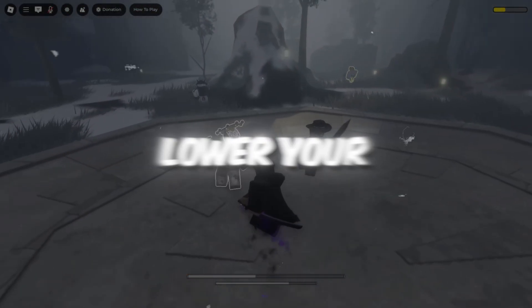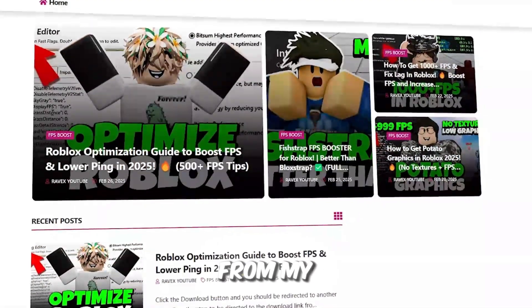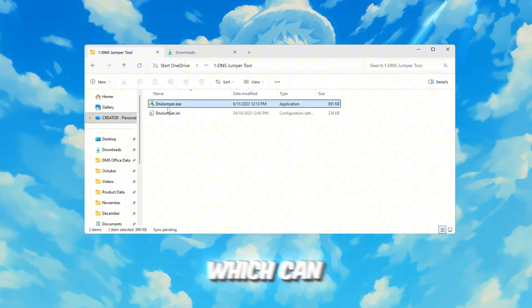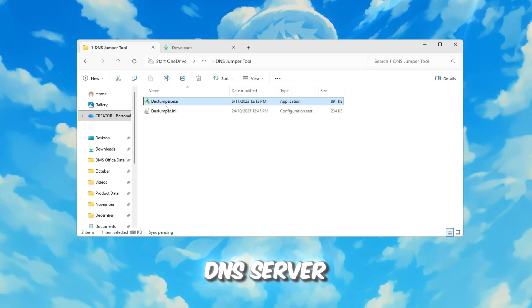Step 2: Lower your ping using DNS Jumper. You can get all the files from the official website — the link is in the description. We're going to use a tool called DNS Jumper, which can help lower your ping and improve internet speed while playing Roblox by finding the fastest DNS server near you.